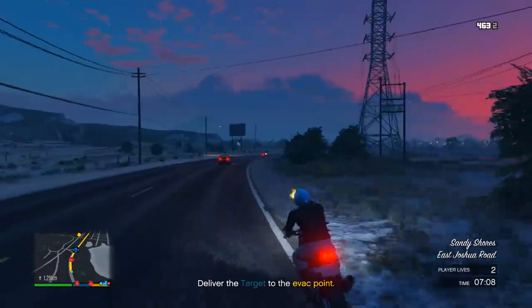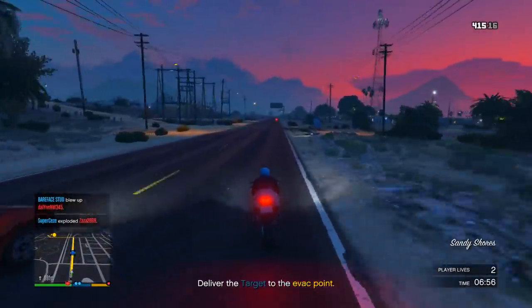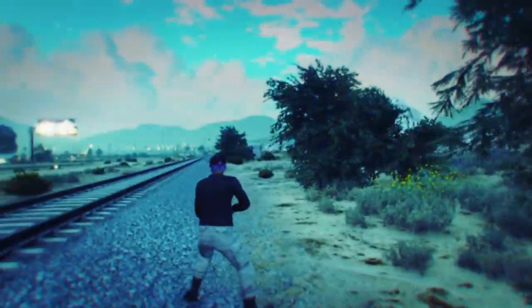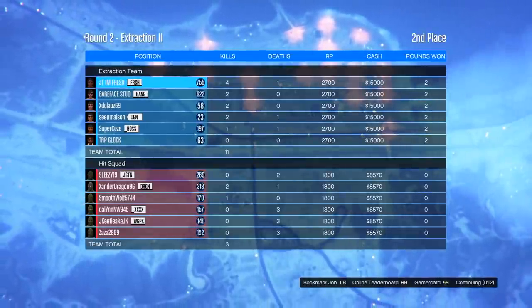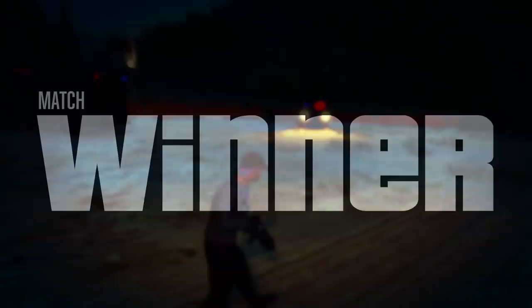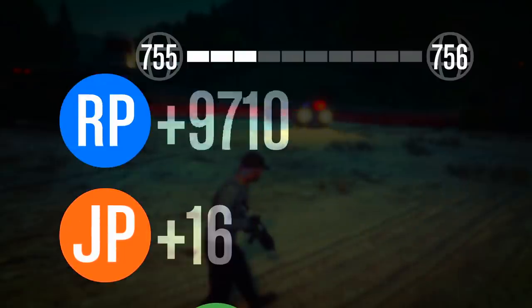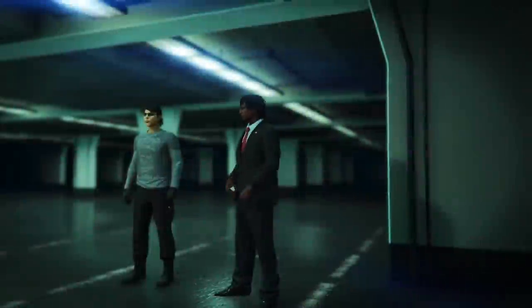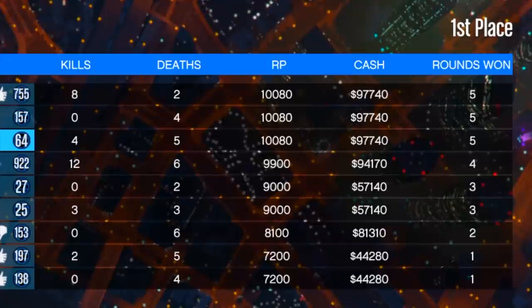Here's the POV of the defending team — what you're supposed to do is defend the target, then once you find him, deliver him to the destination. There's a funny clip where a guy tries to take the target we're delivering and gets blown up. We actually ended up successfully getting the target to the destination, which is kind of rare. Same thing — $15,000 every time you win a round, and at the end of the match you're looking at around $100k. I got $97,000 and 10,000 RP. Really good for money and RP.